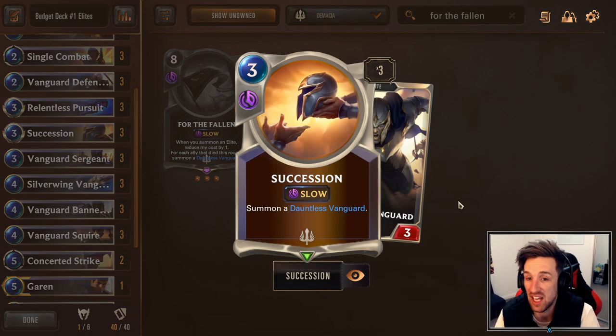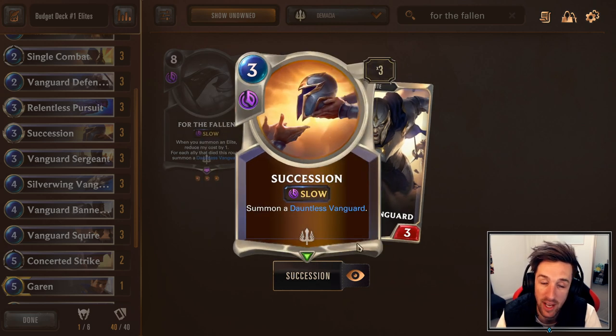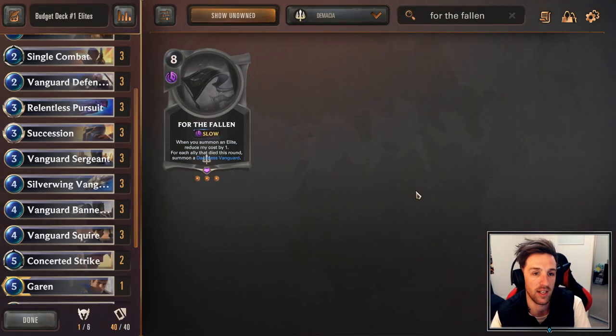Succession is a card we definitely don't see often, but makes an obvious fit in this deck. It summons a Dauntless Vanguard — a 3-mana spell. This is quite good for fixing up your early game curve so you can utilize spell mana, which traditionally mid-range style decks don't often get the choice to do. Succession has been providing some pretty good value in this deck and I really like it.